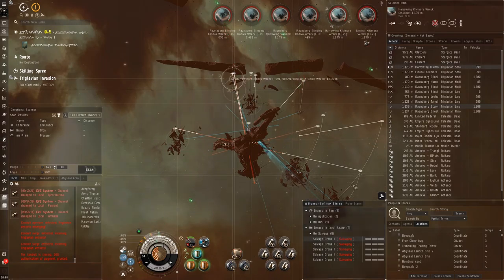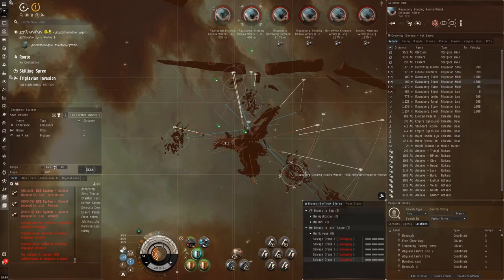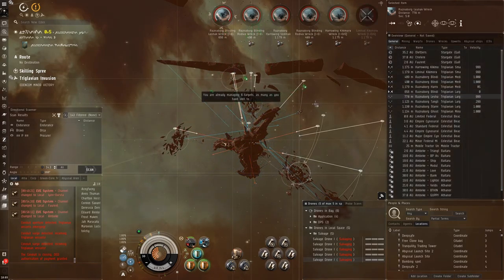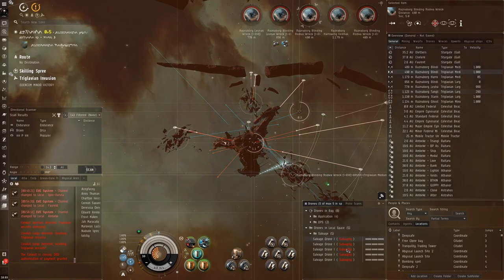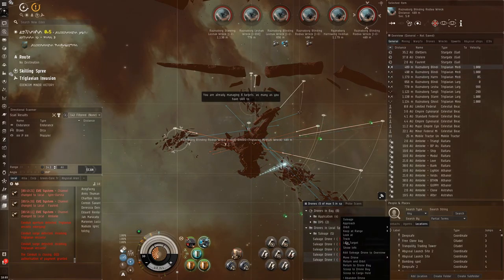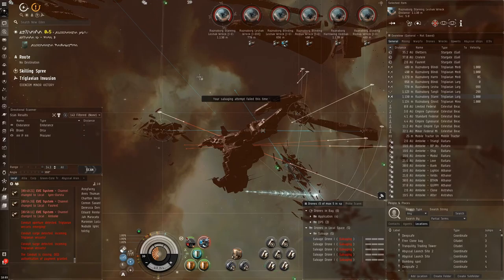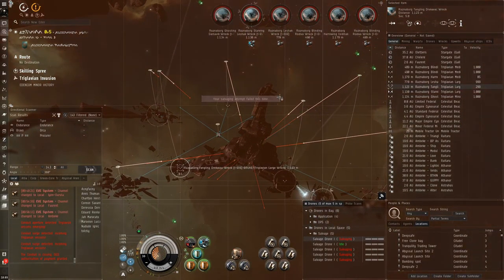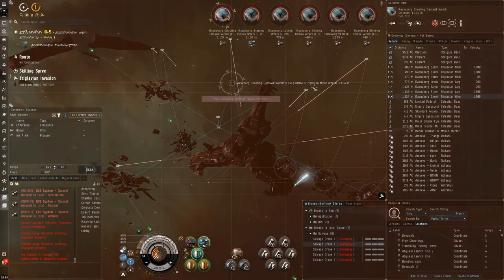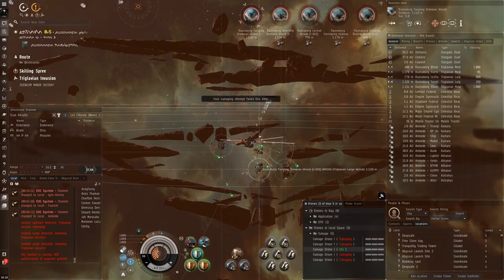Let's go salvage the loot. What I like to do is take everything and then at the very end check how much I got — either a big pleasant surprise or a really bad one. I salvaged all this stuff and gathered all the loot. Definitely use salvage drones — they're really good — but use them at the end, not mid-combat. Do not use salvage drones during combat; Triglavians will shoot them up. Use on-board salvagers if you want to salvage during combat, which is exactly why I have one fitted.